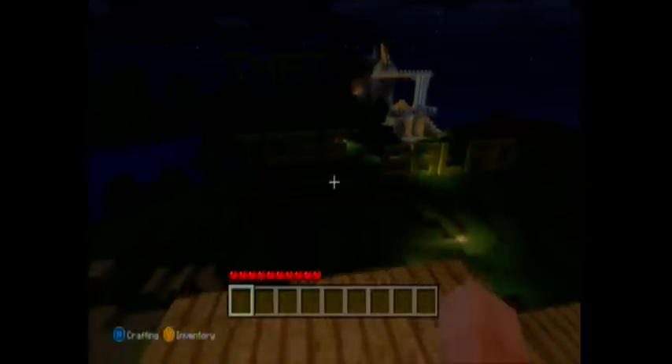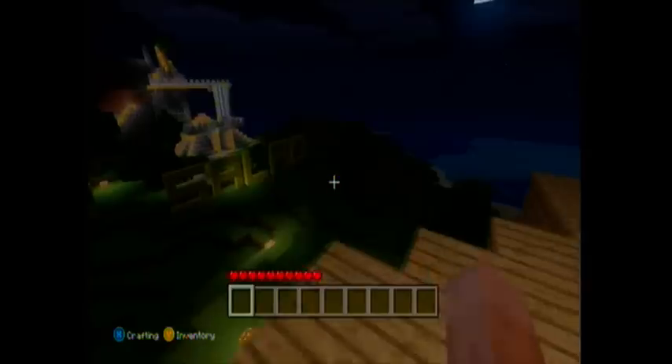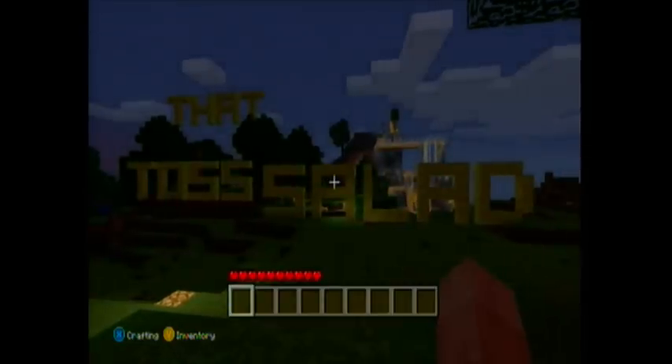Hopefully you can see this because it's a bit dark - there's a huge 'toss that salad' sign which is basically based on the Hollywood sign. It looks epic. It's brightening up now so you should be able to see it. I thought it was made out of wool but it's actually made out of gold blocks, which makes sense because making something that big out of wool would be a really bad idea if lightning struck it.